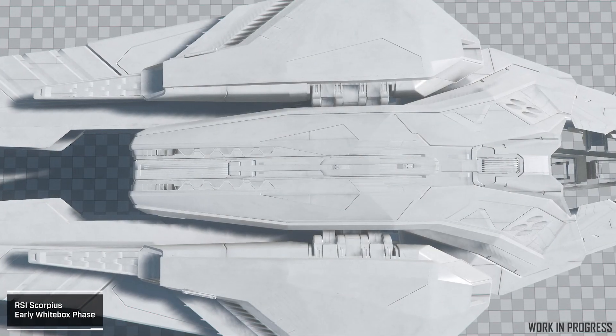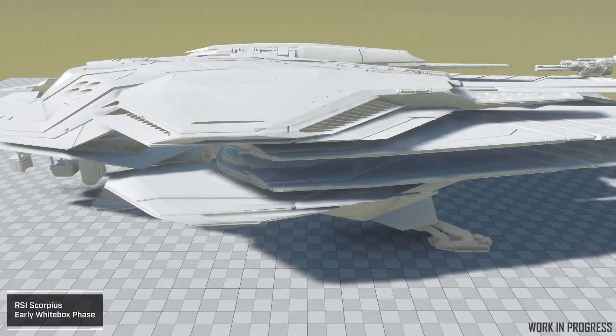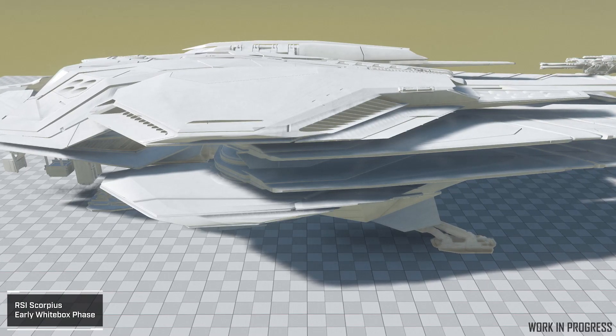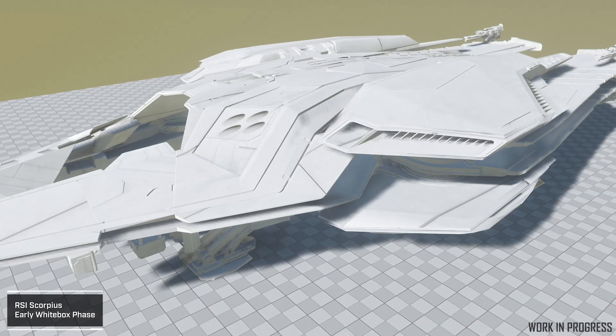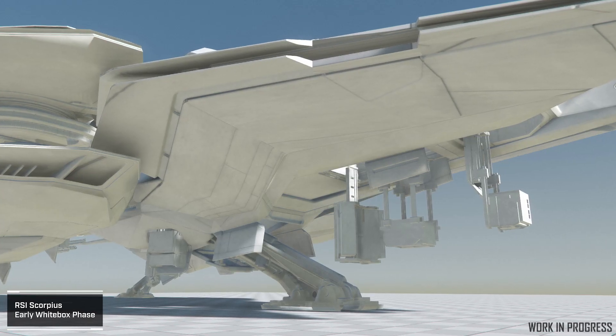For ships just beginning their journey, we can announce that the Scorpius fighter from RSI has begun its journey through white box phase, where the team works to ensure all current metrics are met and that all the component spaces work as they'd like them to. So far so good with no surprises, which itself is kind of always a surprise.